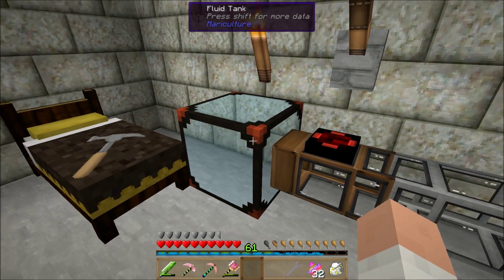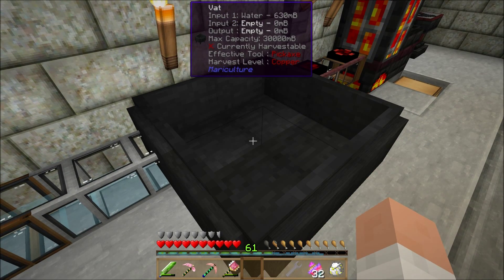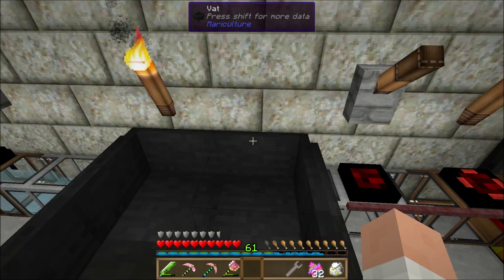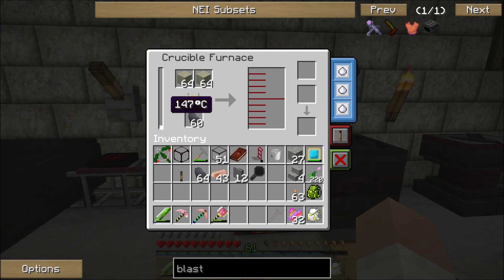I'll toss that in there and put some limestone in — once that melts down into quicklime, I've also got some upgrades in here. The furnace needs to get to 825 degrees; that's going to take a little while. I want to get things ready over here and then wait for it to heat up. I also need a couple more vats — I want three more vats so I can increase the size of this one.